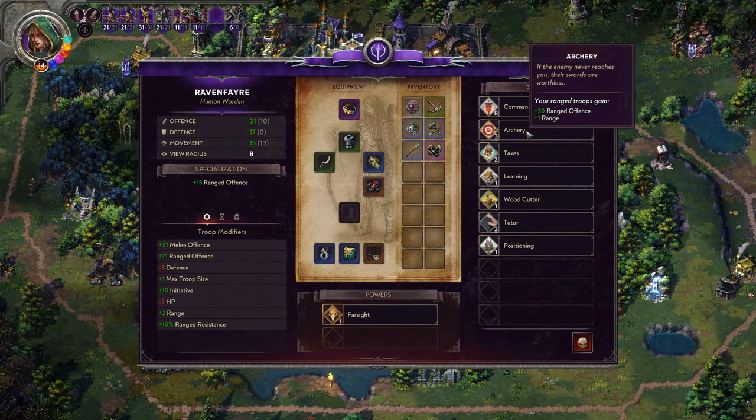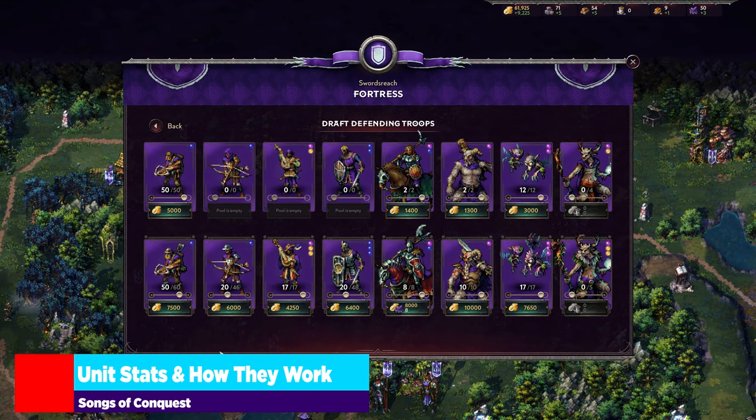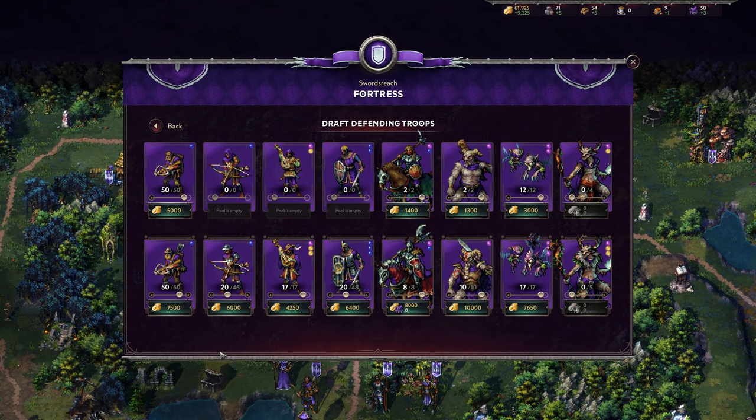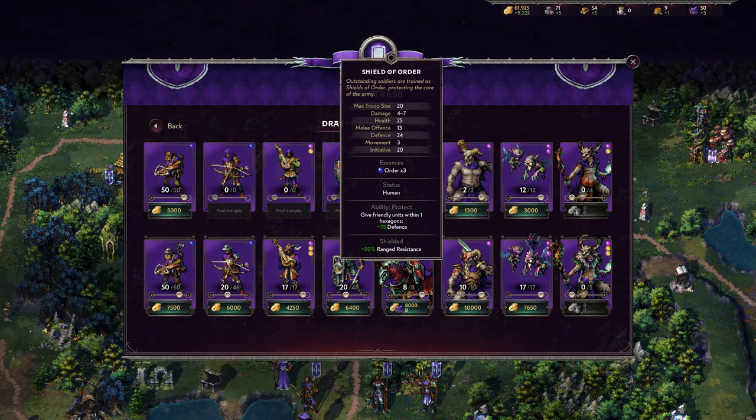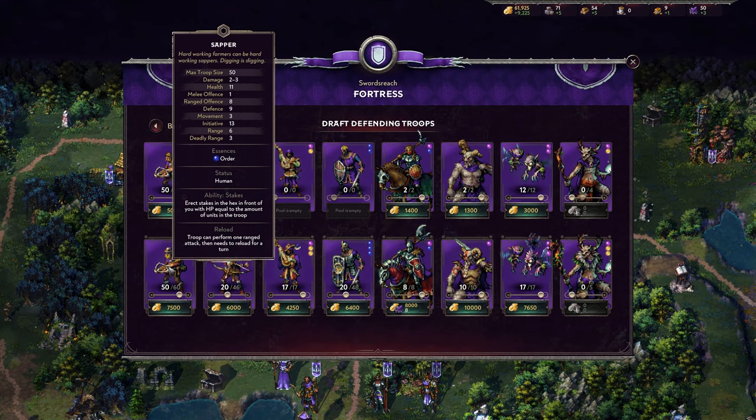Now the real question is how does this offense and defense actually play into the game? That's when we go into unit stats. Here we have the entire array of Arleon troops. Let's look at the sapper — it's a little easier to talk numbers. Max troop size is 50, so this stack can be no larger than 50 unless modified by research or items. Damage is 2 to 3, melee offense is 1, ranged offense is 8, and defense is 9.